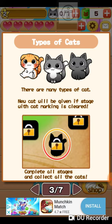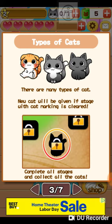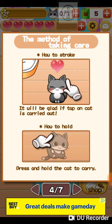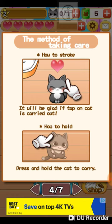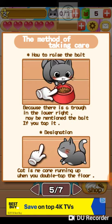New cat will be given a stage, cat marking is cleared — complete all stages and collect all the cats. How to stroke — well, I know how to stroke. And we'll be glad if tap on cat is carried out. Some of this English though. How to hold: person hold the cat to carry it. How to raise the... bait? Because there is a trough in the lower right. Some of this I don't understand.